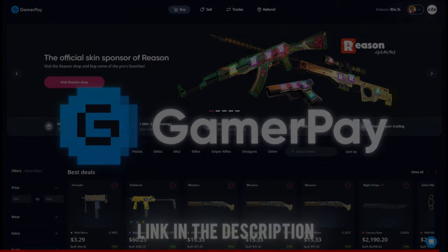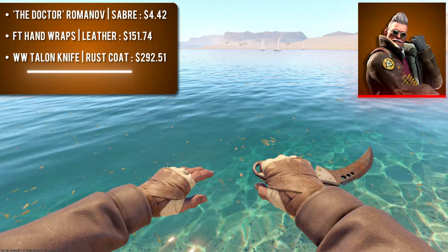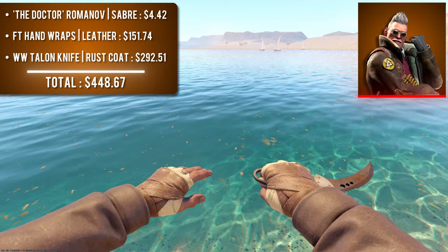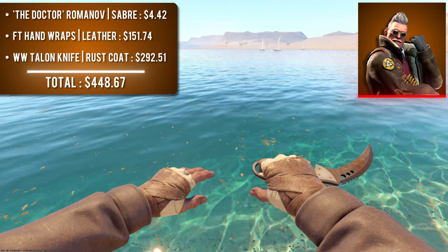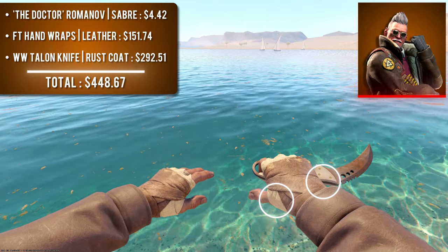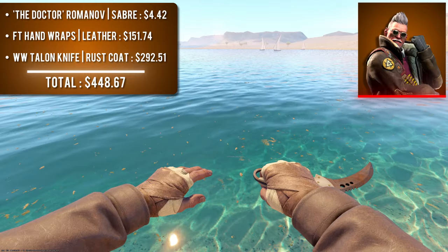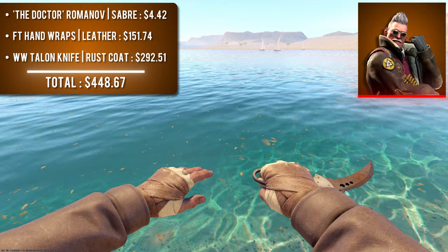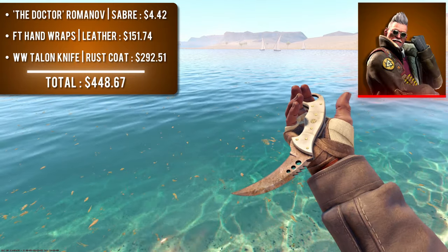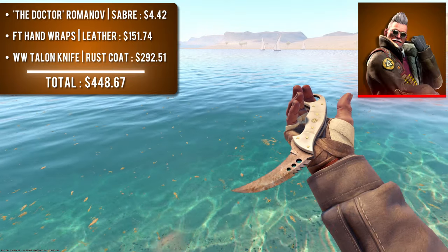The first combo is Dr. Romanov Saber with field-tested Hand Wraps Leather and a well-worn Talon Knife Rust Coat. Romanov is the only agent with these exact brown colored sleeves. The dark brown blade of the Rust Coat closely matches the leather sleeves, and the handle matches the gauze wrap under the hand wraps. It's a really nice neutral two-tone combo for just under $500. Be careful buying Rust Coat knives — battle-scarred versions now look terrible after a recent change.